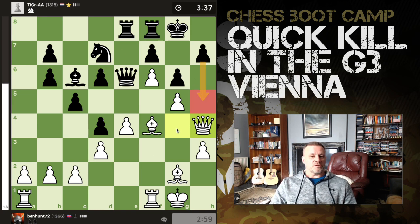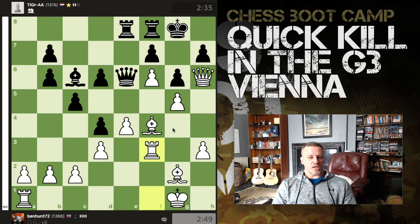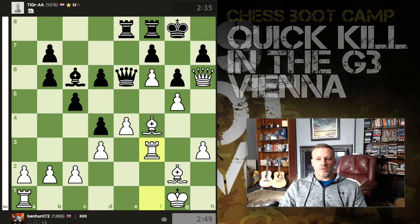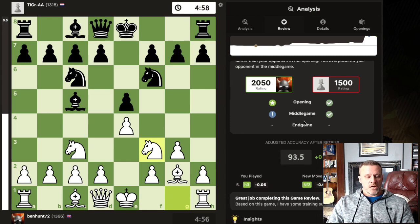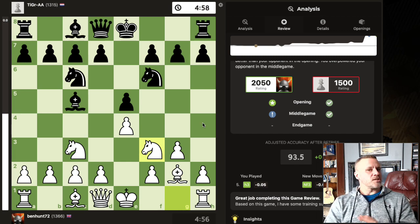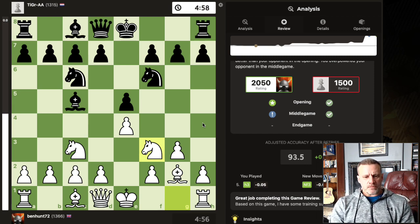Black really has to push h5 — they only get one shot at this — but they play knight e5. This is now losing, because queen h6. He tries coming in with a check; I just take him out and he has to resign. Pretty good! 93.4% accuracy, 2050 in a five-minute blitz game — I will take that. Some signs of progress in the G3 Vienna; I'm going to push forward.